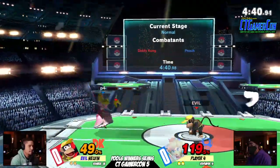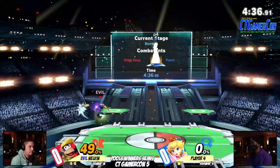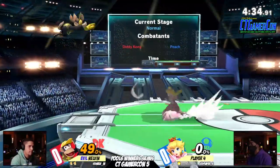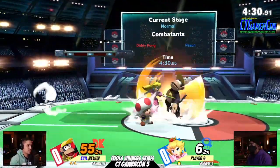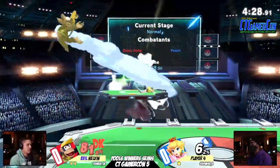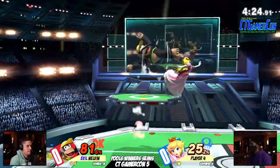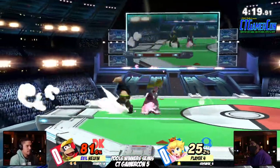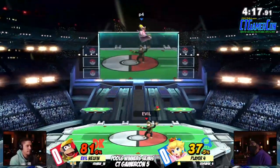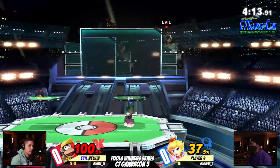Nelvin's gonna be looking for any sort of opportunity to secure this kill. Good side B. Your lead doesn't matter unless you get something with that lead. And there it is. Yeah, that's the game. That was very good. Nelvin takes the lead pretty commandingly. One thing I've been seeing from Nelvin is he's got really good side Bs — Monkey Flips, obviously, as we all know, Diddy Kong's favorite move besides banana peel. But he's been doing it pretty well. Player 4's been hit by a lot of them because Nelvin's been placing them very well and moving around with it a lot.